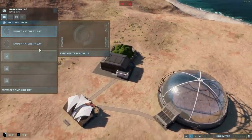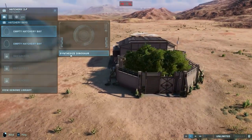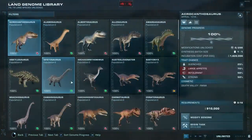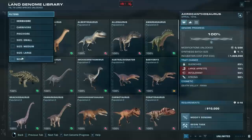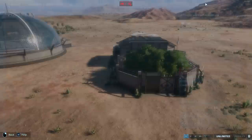The first step: go into the regular dinosaur hatchery and go to Synthesize Dinosaur. You have your full dinosaur roster here — we don't want that. Go up to Filters and select New. This clears out the entire roster from the regular hatchery.